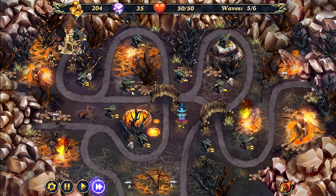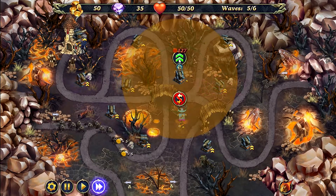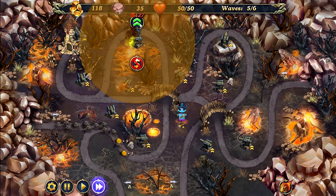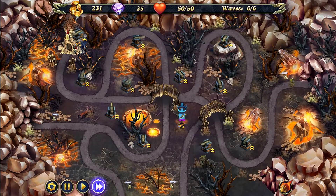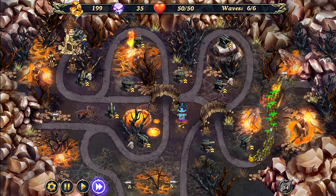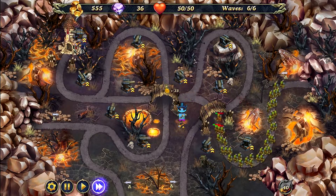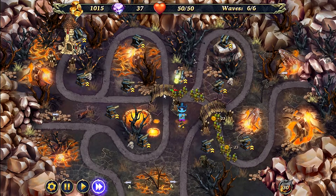We're going to start the last wave. I'm going to place a meteor there just to soften them up a little for the towers, and upgrade our last cannon to level 2. It does look like there are a lot of them, but don't worry — they won't get through.